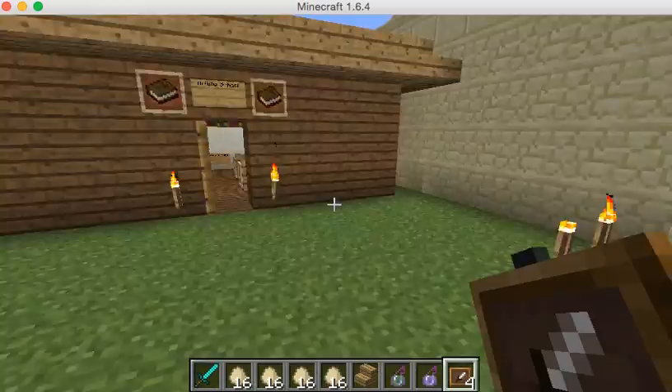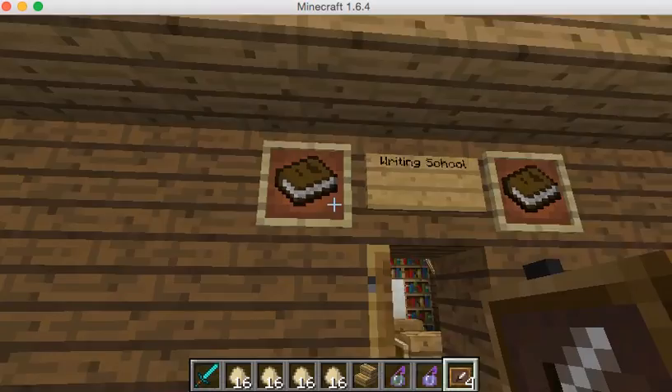Hi everyone, this is our Homestead Civilization, and this is our writing school. These are clay tablets, teaching boards, good tablets.